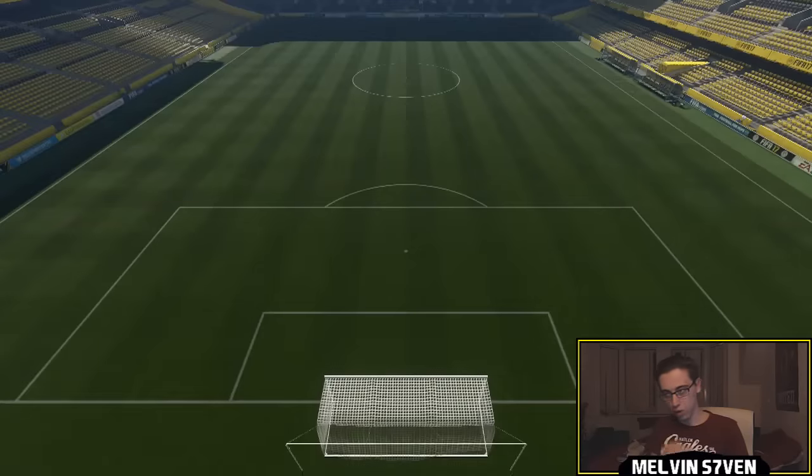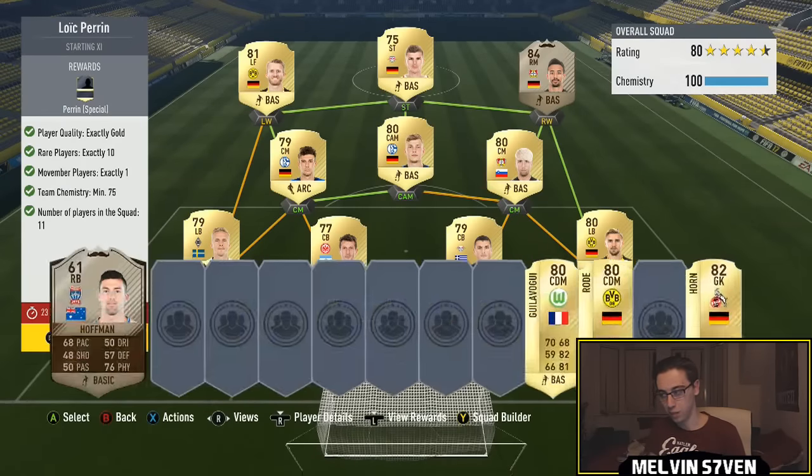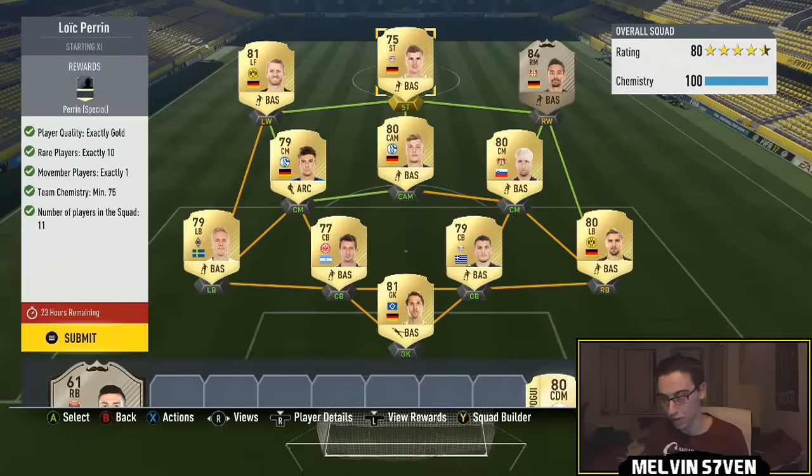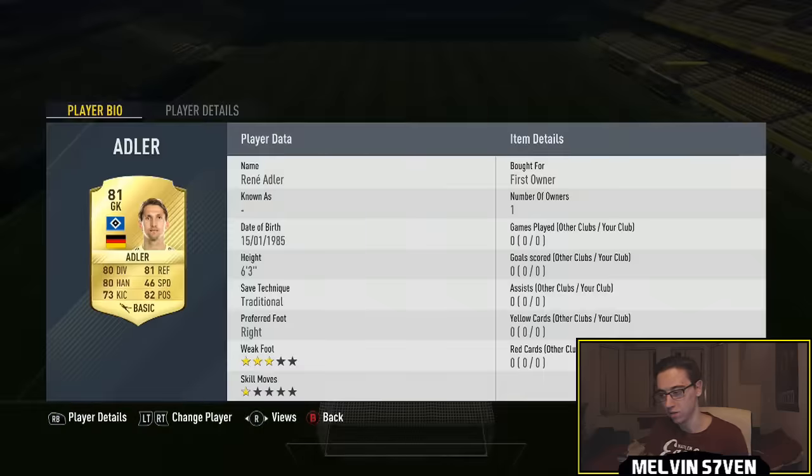The next one costs around 35k at the minute, and that's because all moustache cards - because you need a gold one - are literally 30k, 32k. Bellarabi's the same price as Jedinac, so it doesn't really matter who you get. You just have to fill the rest of it with really cheap Bundesliga players.